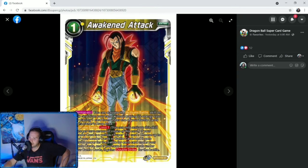We got a one-cost Awakened Attack. Permanent: you can activate the activate battle skill on this card from your hand without paying its energy cost by placing one card from under one of your battle cards in its owner's drop area — and we'll have plenty of those with this deck. Activate battle limit one: if your leader card is a yellow Super 17 card, choose up to one of your leader cards or battle cards and it gets plus 2,000 power for the battle for each card under your battle cards. And if you have three or more cards under your battle cards, it gains double strike for the battle. That's pretty good — it's almost like a free chompa or a free Supreme Kai for this deck.